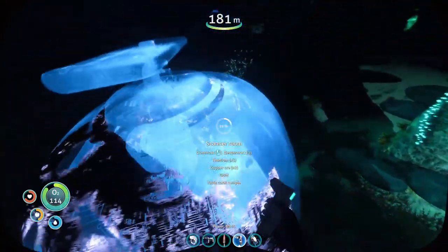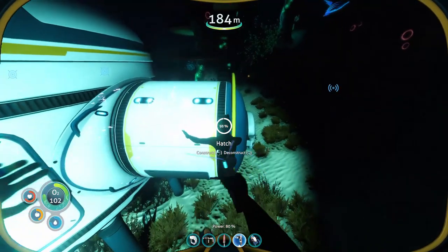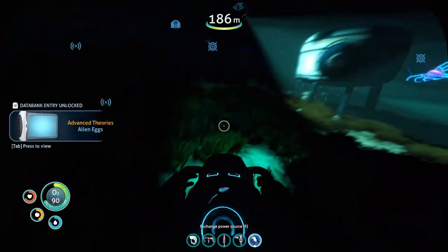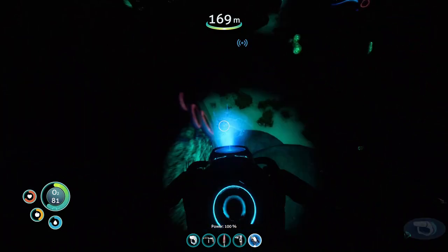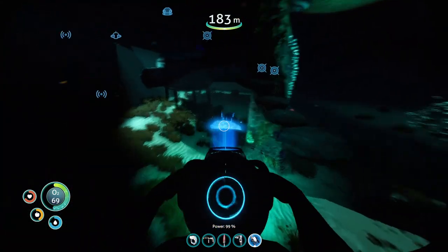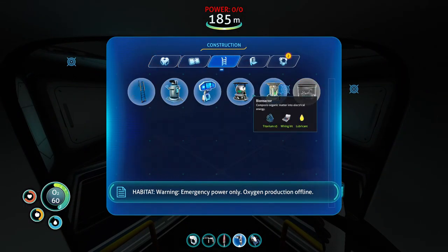Now we need to go catch some critters real fast. I just missed one - I wonder if I can use a creature egg for that. It'd be pretty helpful if I could just throw a creature egg in there and call it good. Wait, are those tree leeches? I can't harvest them. Let's build our bioreactor.